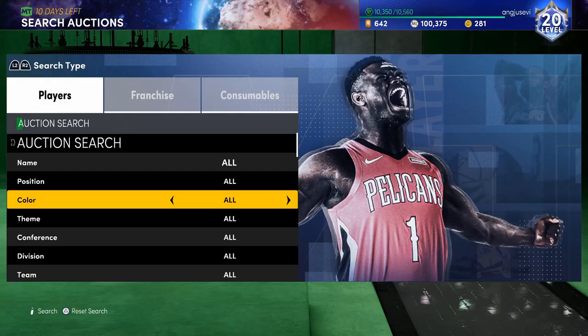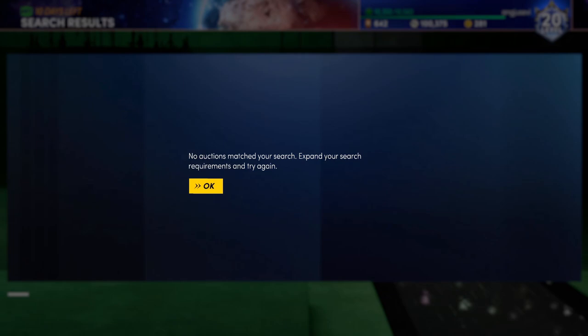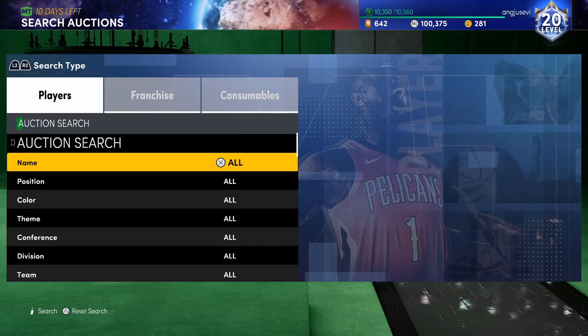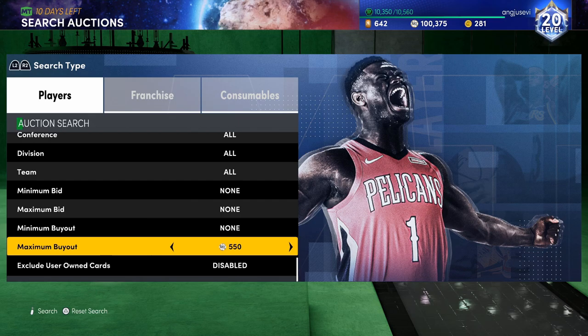When you have 2,000 MT, the only filter you can really sit on is the 500 filter, and I highly recommend it. I'm going to spend some time on this filter to show you guys what pops up — this is probably one of the best super budget filters in the game. The goal from this filter is to make enough to get to 10,000 MT. You already have 2,000, so all you gotta do is make 8,000 profit.